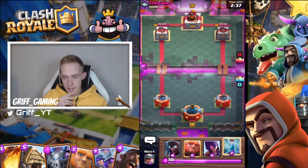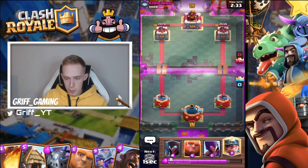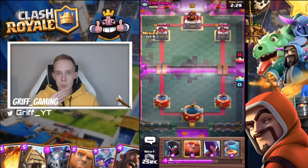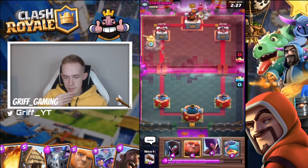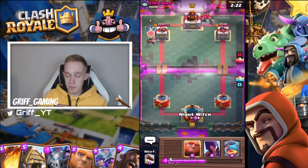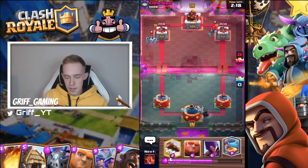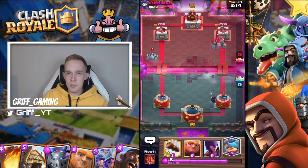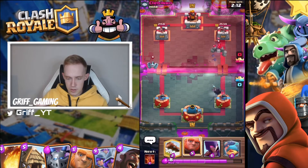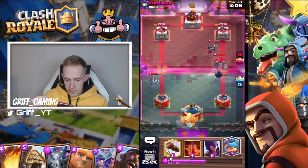Unfortunately I don't have miner in hand. I'm going to zap and then go miner next — he chooses to ignore that. He's playing golem, so I've got my witch. I'm probably going to go night witch first just to see if he's got some form of spell. I can pull with my fisherman once it reaches my tower, so it's fairly good to do it early on.